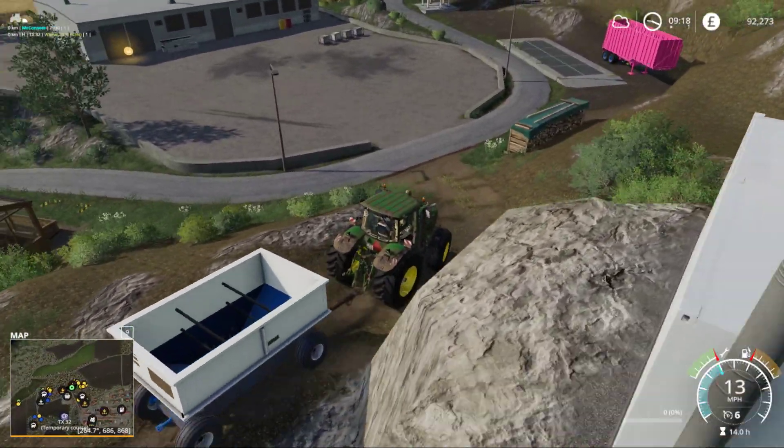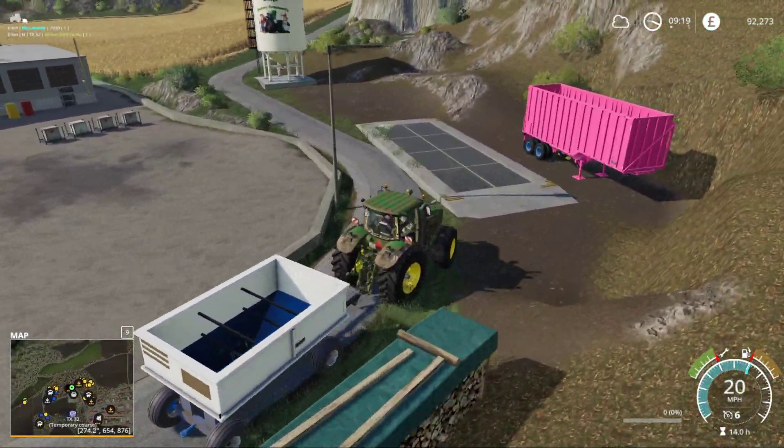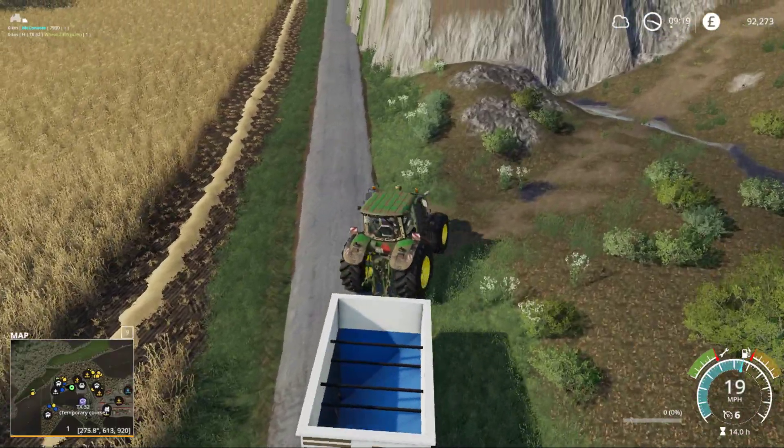The drop bar in this is pretty fixed, you know, it doesn't flex too far like a proper trolley wheel does, so it sort of makes it easier to reverse and stuff, but also makes it a nightmare to go around just the tight corners.